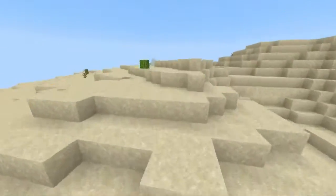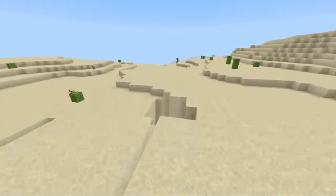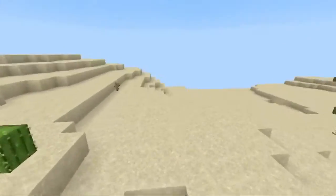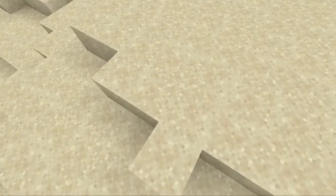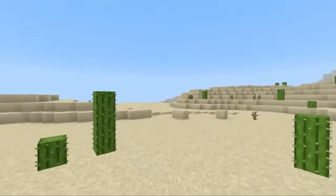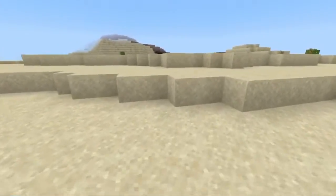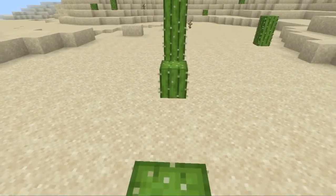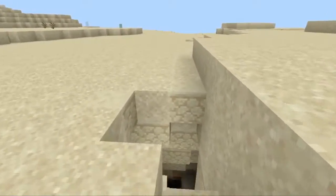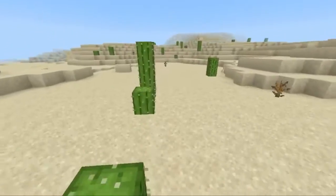The desert temples though — no, they need improving. The structure and layout are fine, but what I'm against is the trap in every single desert temple. You break the middle block, there's a pressure plate, and it sets off a load of TNT. At first that was incredible and amazing, but now no one stands on the pressure plate anymore. Some people dig on a different block and break the pressure plate, others dig through the floor with walls surrounding them. Some just take a joke, clear out the top, set off the pressure plate, and fly out with an elytra — it won't even hurt them.